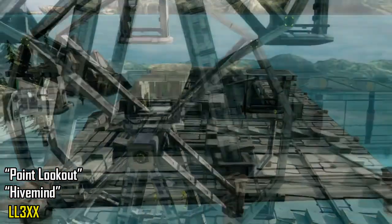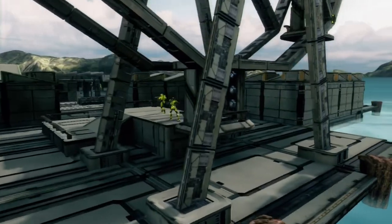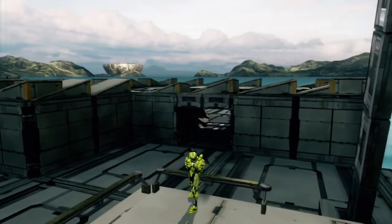As you guys can see, this is a cool carnival type map built on a dock. It has this awesome ferris wheel in the very back here along with a lot of rather unique aesthetics that give the map a very enjoyable and playable theme.